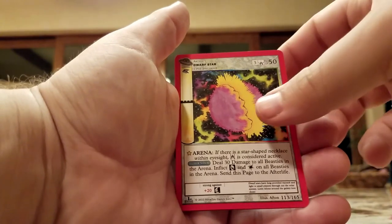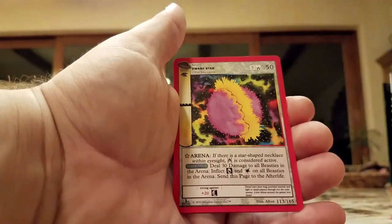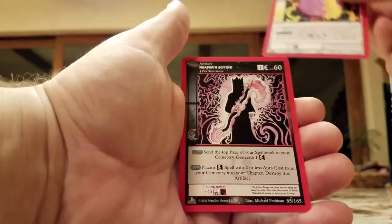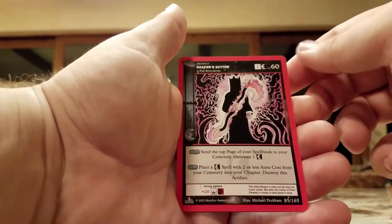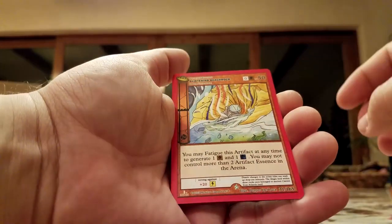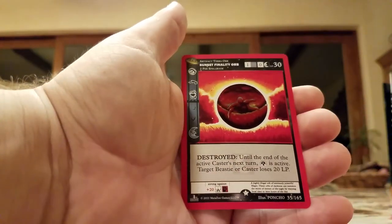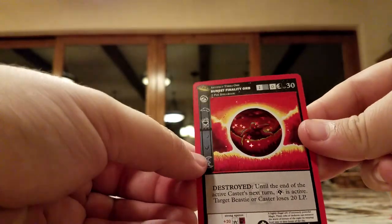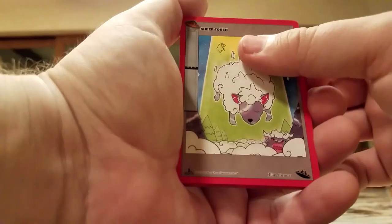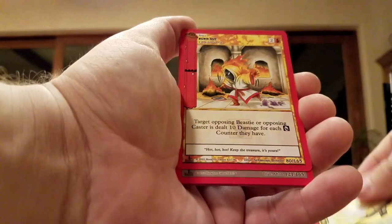I've never played this game in my life by the way. I just love the artwork and collecting this random stuff — I've always been into cryptids, weird myths, aliens, so this is right down my alley. Reaper's Scythe, and the rare is Glistening Beach Rock. Let's see if we can get a monster. What the heck is this — Sunset Finality Orb, what in the world. Sheep Token, Bright Skies, Lightning Aura, Burnout.